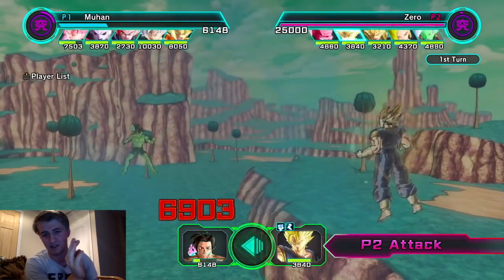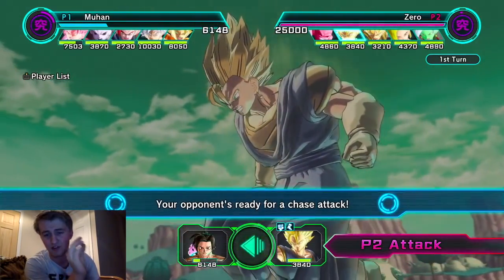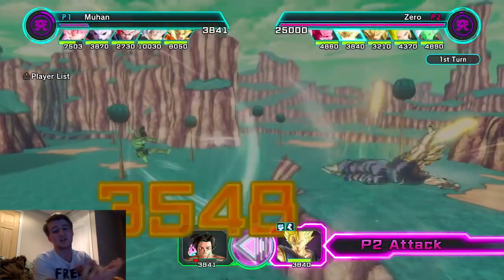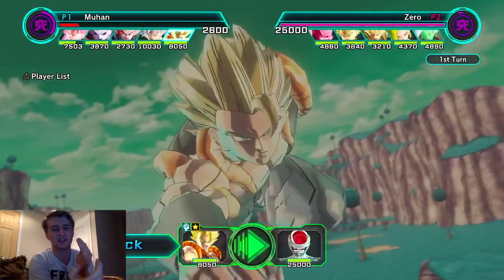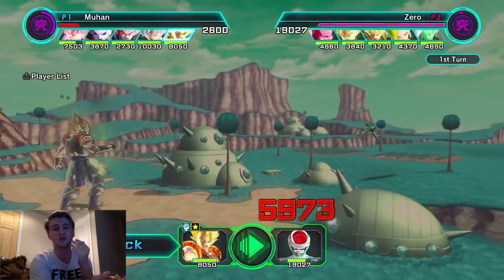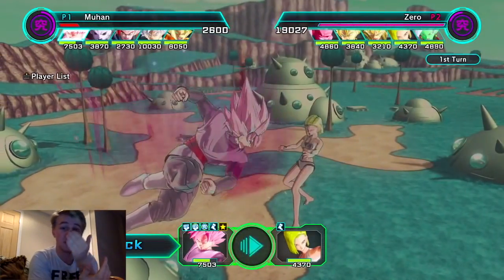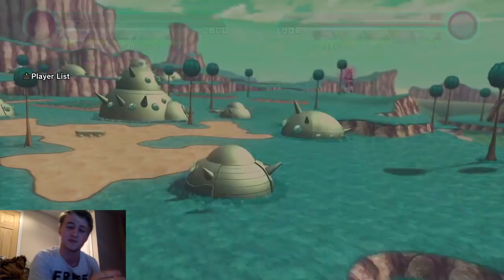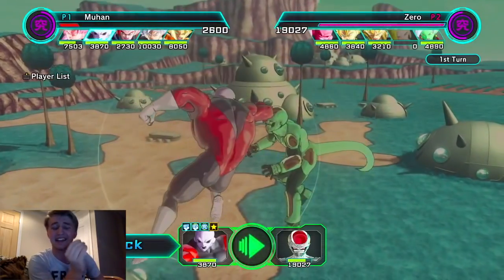Super Vegeto is attacking me down the middle - he does an insane amount of damage. Super Saiyan 4 Gogeta, I'm speculating, is going to be the most broken figure in the game. He better be more broken than Videl, Super Gogeta, Super Vegeto, Perfect Cell, Rose, Ultra Instinct Goku, Jiren, new Blue Vegeta, Blue Goku - all of that.